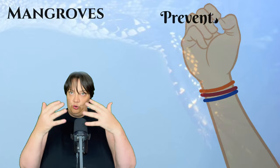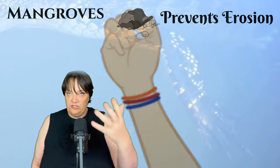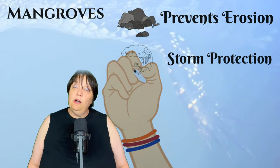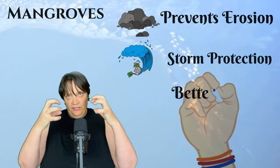The benefits mangroves offer us as humans: they protect coastal areas from erosion and form a storm surge barrier, especially against tsunamis, cyclones, and other violent storms that come in from the ocean. Mangroves protect the land from those effects.